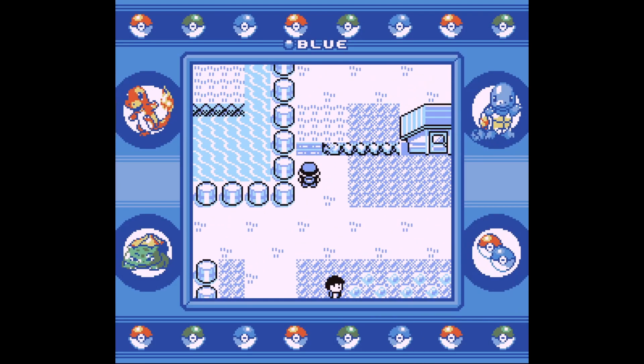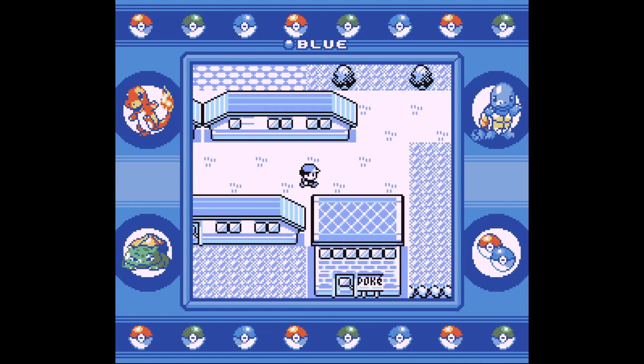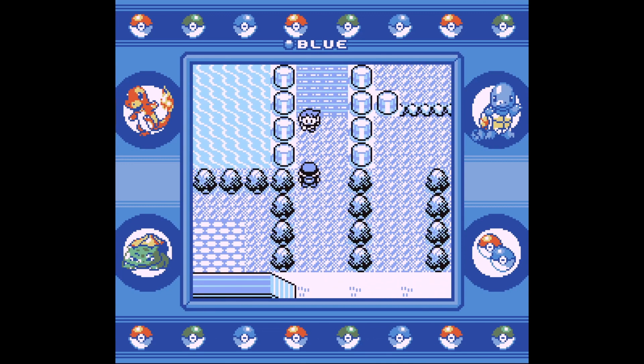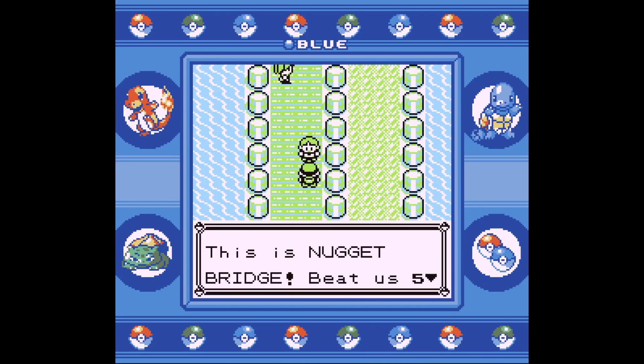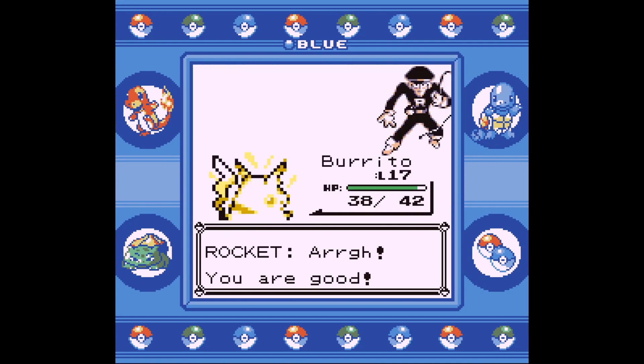To start, you may want to start a new save file. Get your team to Cerulean City, but don't battle the gym yet. Instead, head north to Nugget Bridge. Battle your rival and the five trainers on the bridge, then take down the Rocket Grunt.